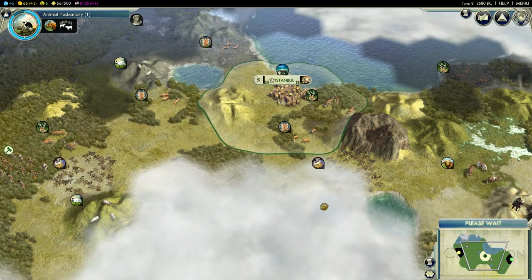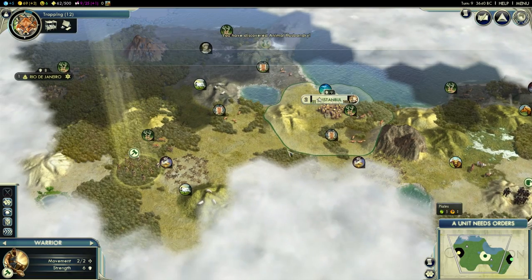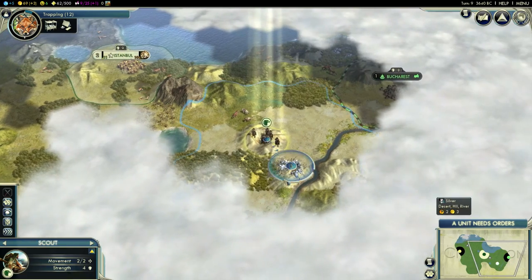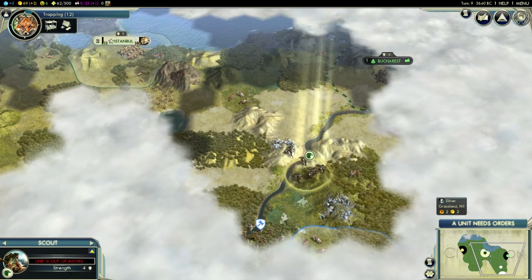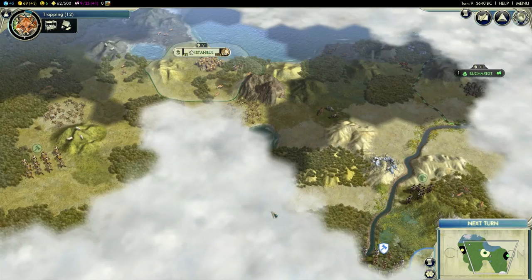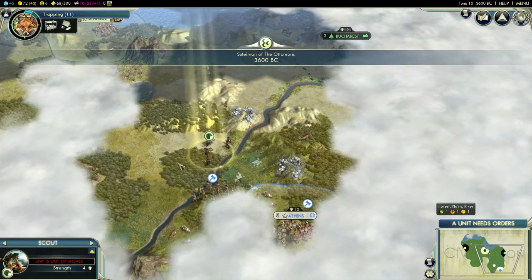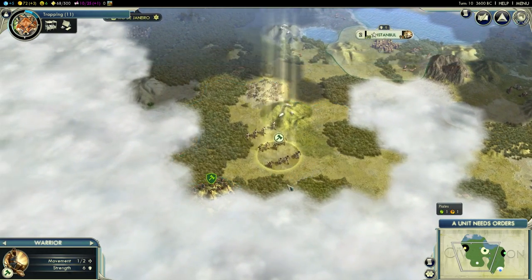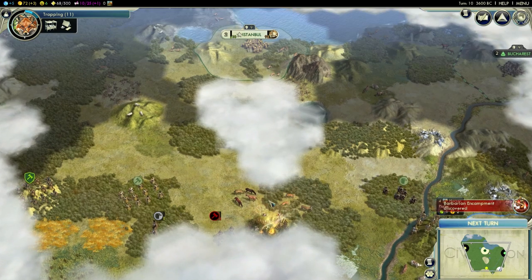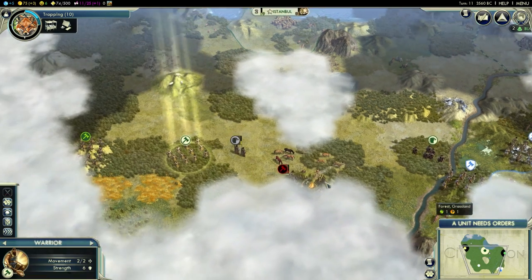Let's continue exploration. There's Arabia — one of the strongest AIs in this game. There's Greece with silver, so he is definitely going to be our first victim — not just because he has silver, but because Greece is one of the annoying civs to deal with. He's expensive and likes to invest into city-states — overall pain in the ass. There's Germany, who is friendly already. And there are some horses down here, but nothing too exciting.